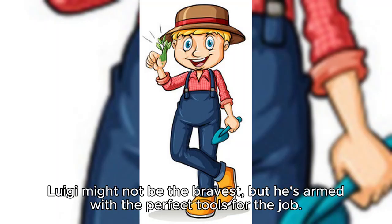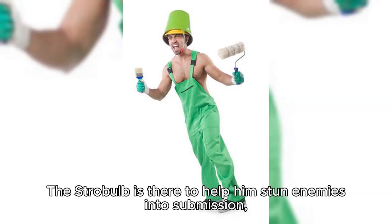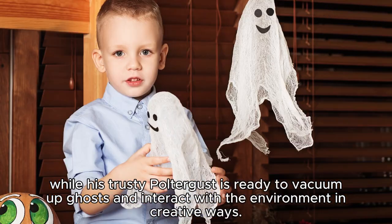Luigi might not be the bravest, but he's armed with the perfect tools for the job. The Strobulb is there to help him stun enemies into submission, while his trusty Poltergust is ready to vacuum up ghosts and interact with the environment in creative ways.